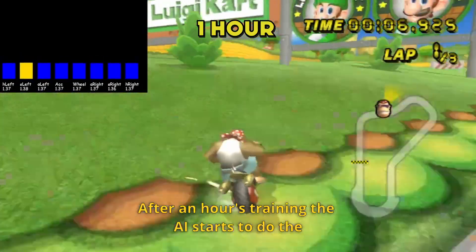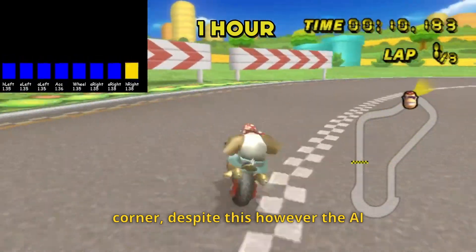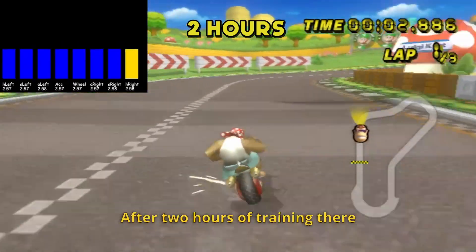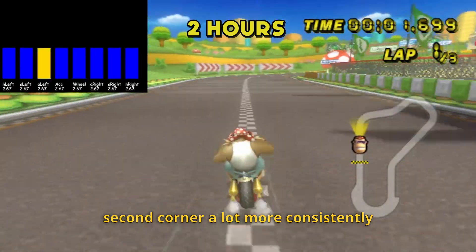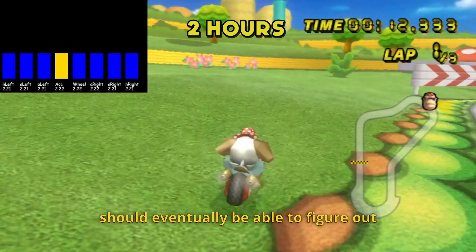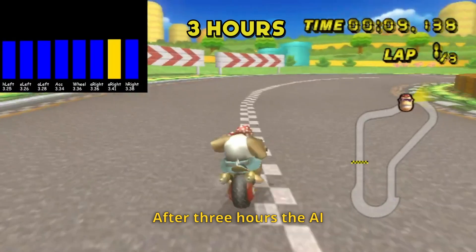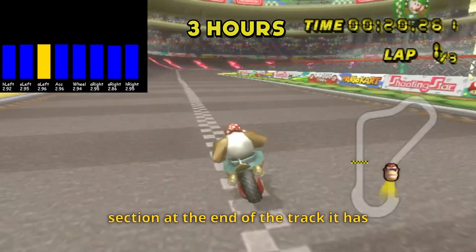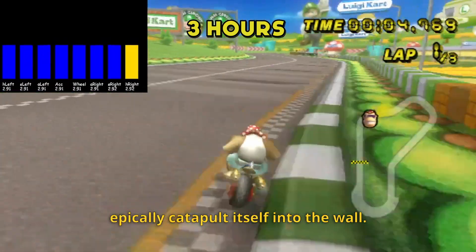After an hour's training, the AI starts to do the first corner a little more consistently, and even manages to reach the second corner. Despite this however, the AI clearly has a long way to go, as it's still nowhere near completing a full lap yet. After two hours of training, there aren't a whole lot of improvements just yet, but it does manage to get to the second corner a lot more consistently, meaning if it can manage to get there and try some new ideas, it should eventually start getting a little further. After three hours, the AI is getting much better and has managed to master the first few corners, however when it reaches the boost panel section at the end of the track, it has absolutely no idea what to do, and just epically catapults itself into the wall.